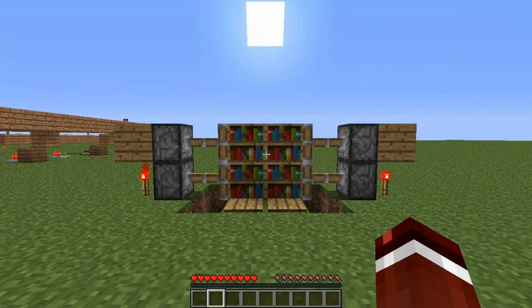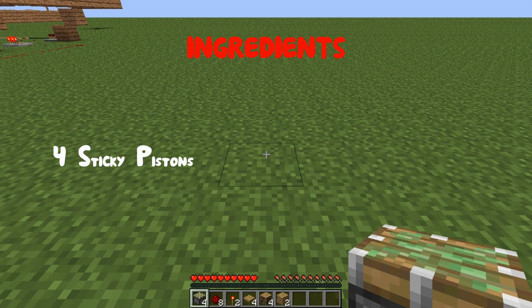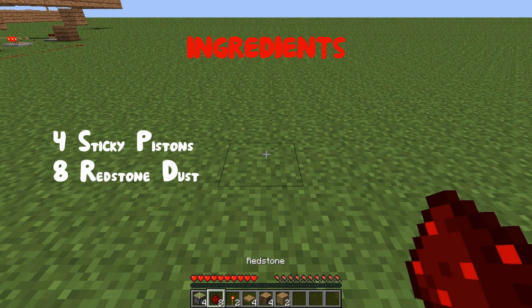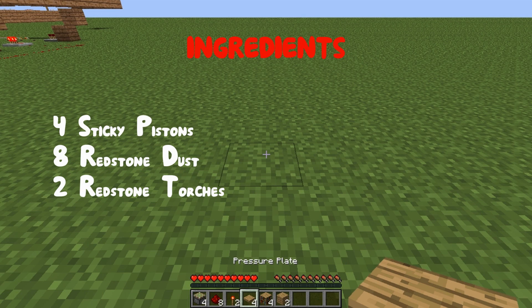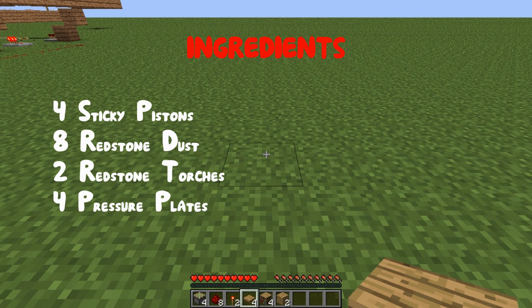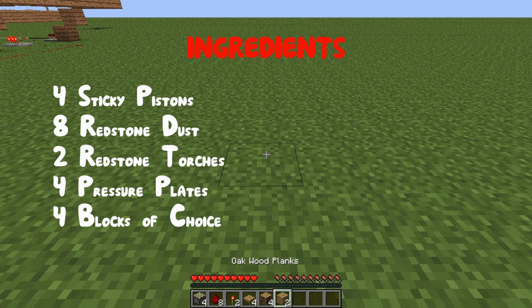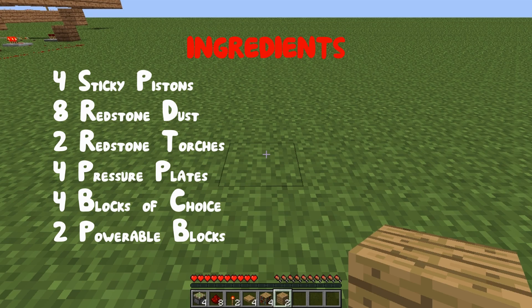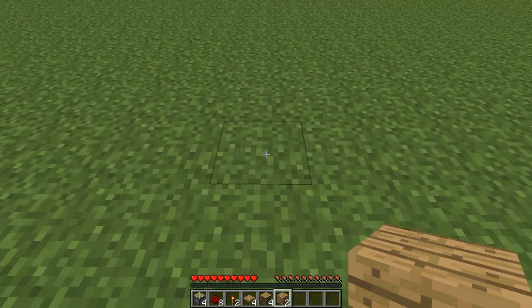Now I'm going to show you how to build this. What you are going to need is 4 sticky pistons, 8 pieces of redstone dust, 2 redstone torches, 4 pressure plates — I've just gotten some wooden ones — 4 blocks of your choice to fill in the door, and 2 blocks that can be powered. I've just got some normal planks. Now the first thing we need to do is dig out a line of 3 blocks.